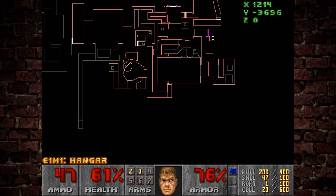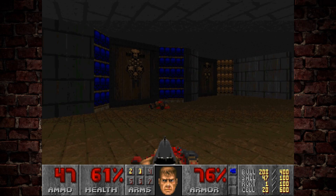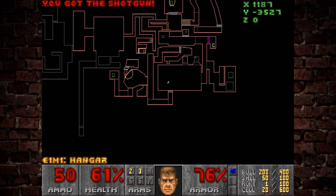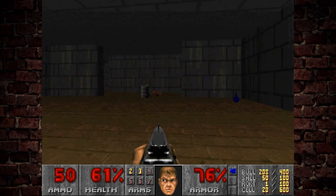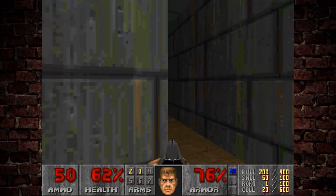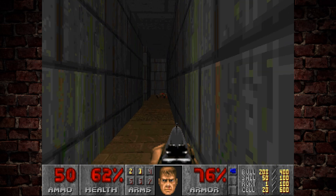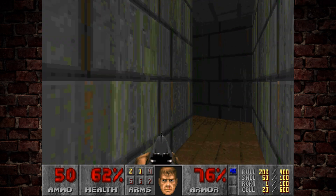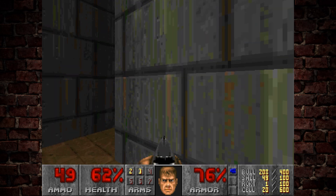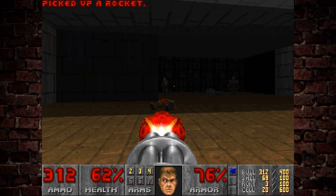We want to go into the blue door. This is an unfortunate recurring issue with a lot of these early wads for Ultimate Doom in particular — it just kind of feels like a lot of these people just put switches down and then something happens way on the other side of the level, and good luck finding it. I think it brought this wall down.